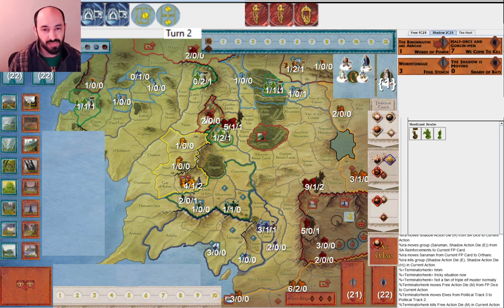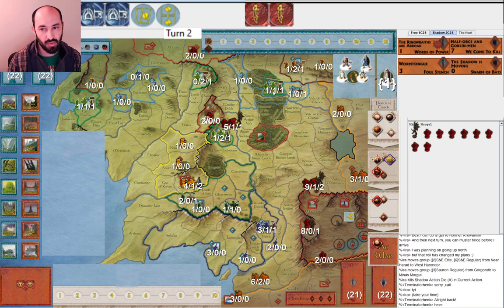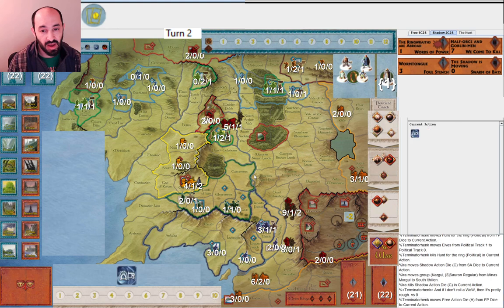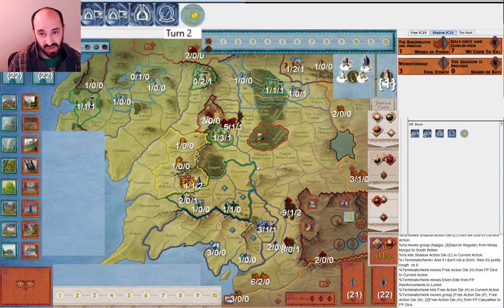Giving up Saruman on turn two feels like a pretty high cost. And even if I get Lorien, Woodland Realm is still going to be able to defend itself. So I end up switching to Gondor and my opponent musters the Elves toward war. I get a pretty full contingent right outside of Gondor. They get the Elves toward war and use the muster token. This is a good example of the benefits of using tokens - they can use that muster die to get an extra elite into Lorien so that at the start of next round they'll have time to get even more in there.